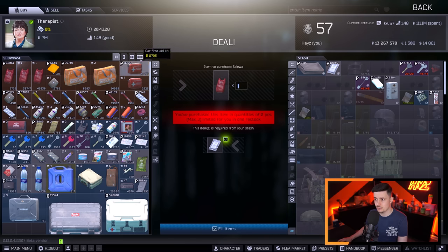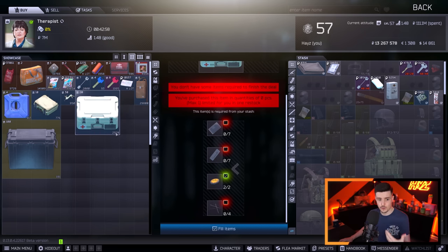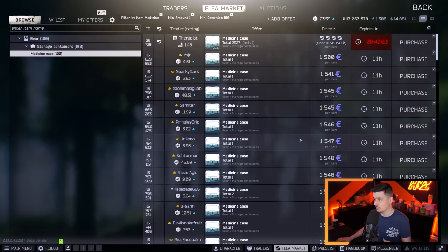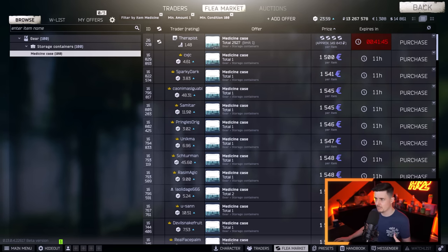The next trade is a level 2 one, and this is for the Medcase. A lot of people know this already, but it's worth noting because it's a pretty good trade. It's worth doing because you don't want to buy on the flea market. At the time of making this video there were a lot of Medcases going into circulation because of an event involving bandages for Therapist, so prices may differ slightly — but usually this is very, very good.